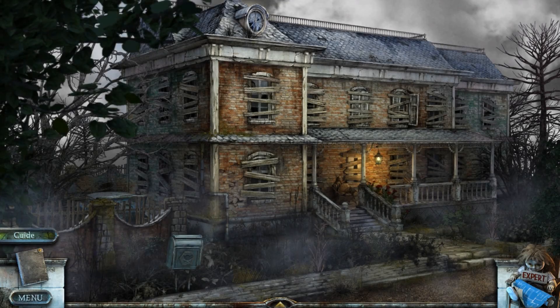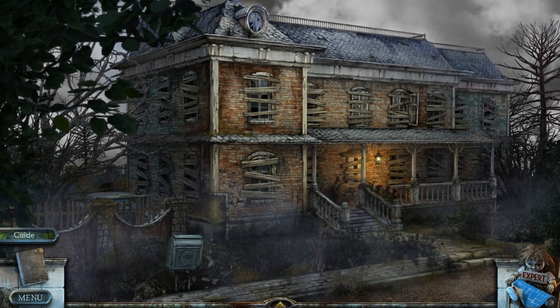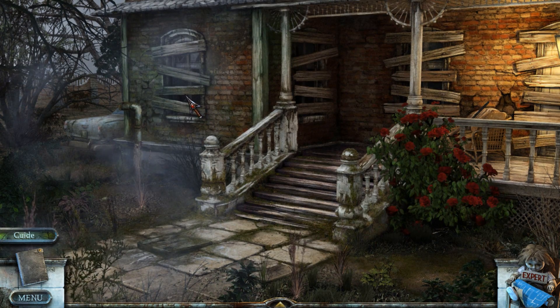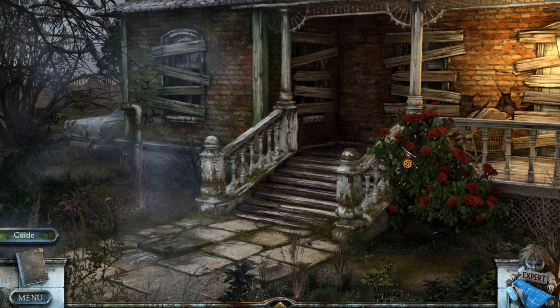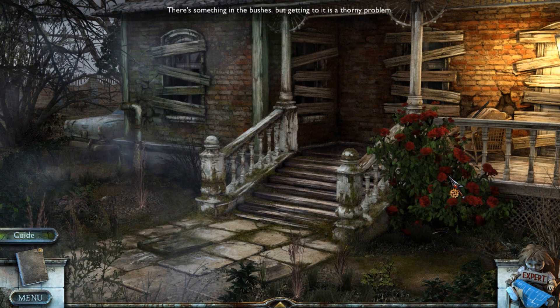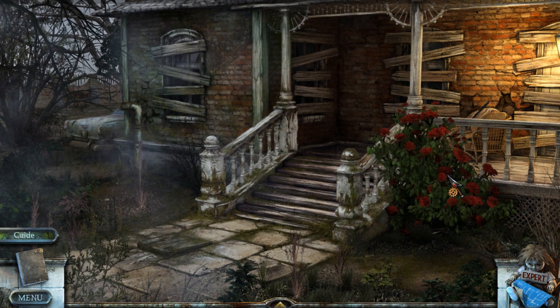Let's back away — we'll have to come back later. Let's head towards the house. Now, somewhere around here is going to be a tree house, right? Hang on. There's a rose bush. There's something in the bushes, but getting to it is a thorny problem.